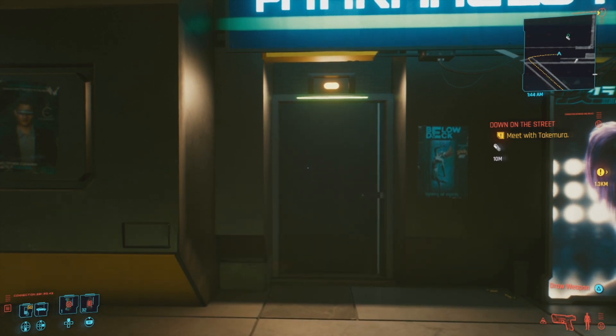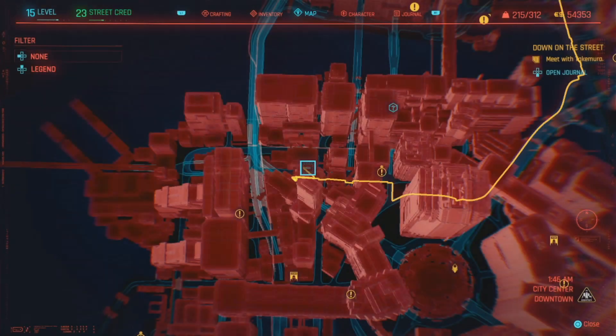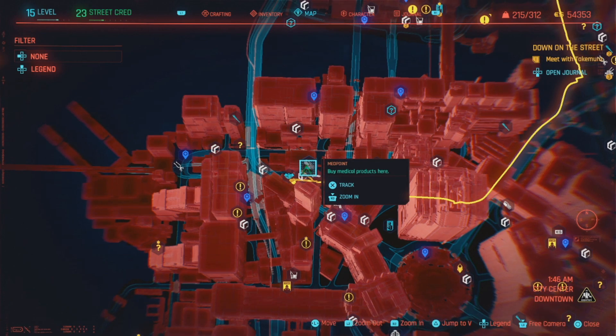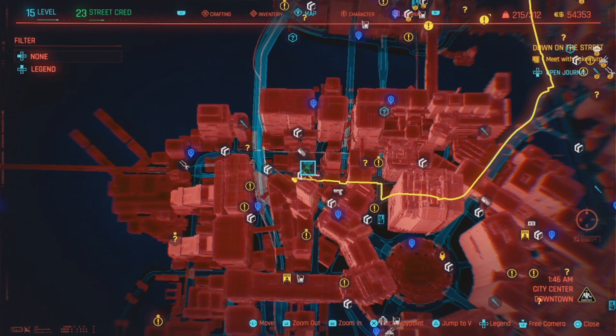If you're somewhere in the game where you need to breathe underwater and were trying to see if there was some way to do it, that's that simple. Just go to a med point shop and buy the oxy booster. I don't know if they all have them, but I know this one does. If you go to a med point shop and they don't have them, I know for a fact this one does. So there you go — that's how to breathe underwater in Cyberpunk 2077.